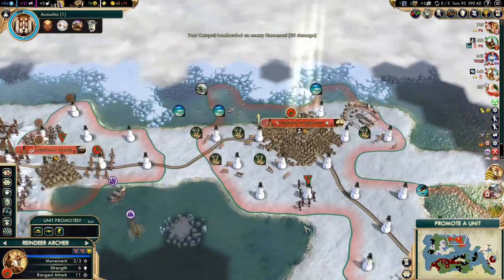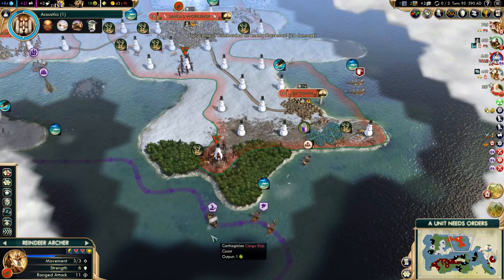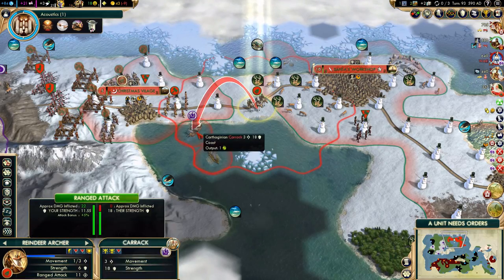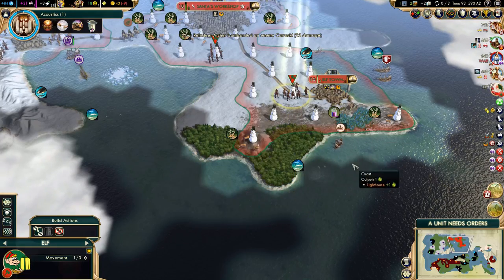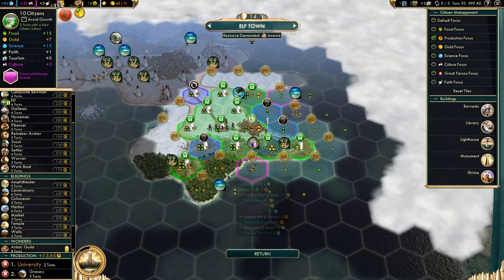More damage — we won't kill that guy, but that's okay. And here's another reindeer archer. I don't think they are going to attack Elftown, probably not. But we got some fast units that can go defend it in case it actually happens. The snowman is done.